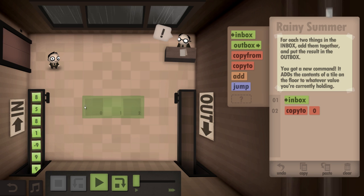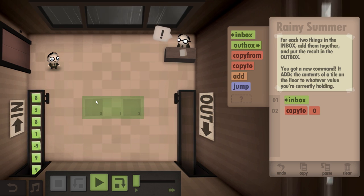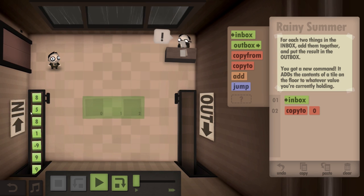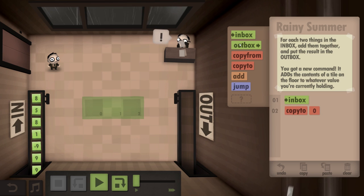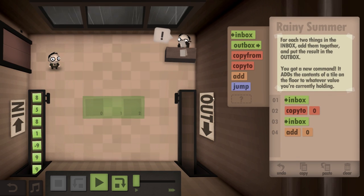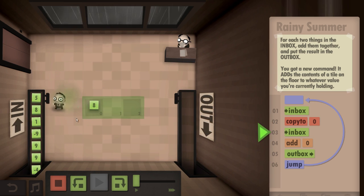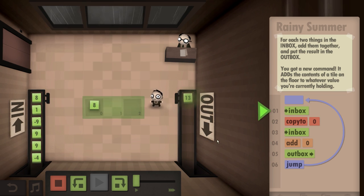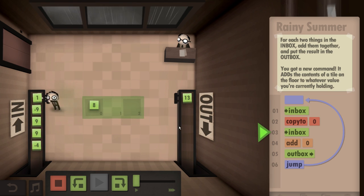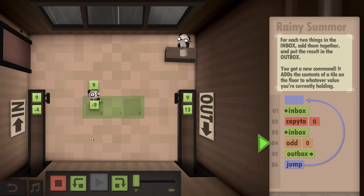So I'm going to do this — I'll have eight in this block. We've got the copy-from command, which will take whatever is in this block and give it to the character. And we've got add, which is whatever he's holding — I can add it to something on the floor. So I'm going to do inbox so he grabs number five from the inbox. And then I'm going to do add to block zero, which will contain the number eight. Then put it in the outbox, and then do a jump so he keeps repeating that. I'm going to play this slowly: he takes the eight, copies to zero, then grabs five from inbox, adds to block zero — bam, thirteen! Put it in the outbox. This game feels so satisfying when you do it; you feel like a genius. All this stuff is actually applicable to the real world.